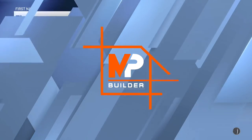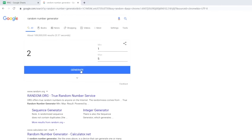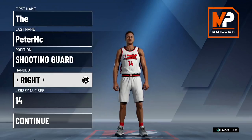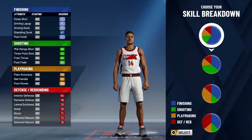Anyway, we're going into the iconic MyPlayer creation screen. We have the random number generator right here. Everything is going to be randomized. Starting off with the position, pretty simple, one through five — which will it be? Number two. We are a shooting guard. Handiness I'm just gonna make right-handed like every other player I make. Jersey number, I guess I could technically randomize but who really cares.